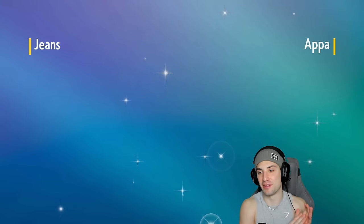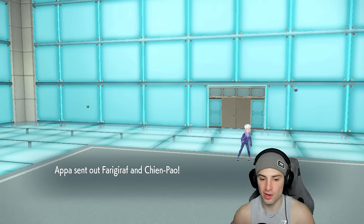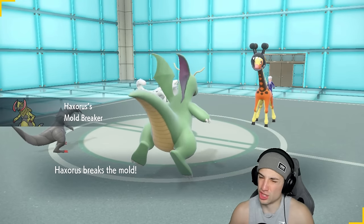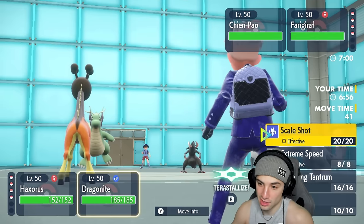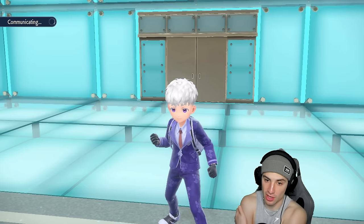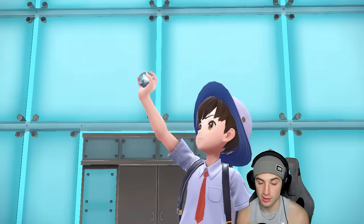We should be two and one but that second match almost ended the same way as match one — Trick Room Ursuluna stomping us — but luckily Incineroar was able to bulk up some shots. They lead Frigibax and Iron Hands, which is kind of an odd lead. Haxorus has Focus Sash which is great. I'm thinking of Dragon Cheering, Terastallizing into Dragon type, and Scale Shooting Iron Hands — that's our best bet. We'll drop defense but get a speed boost which is really nice.